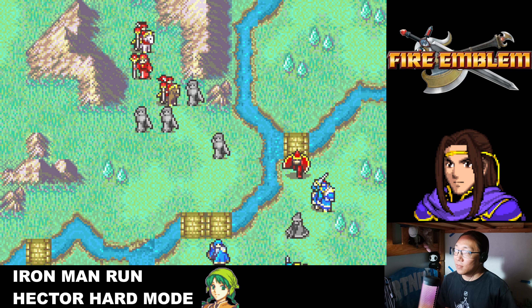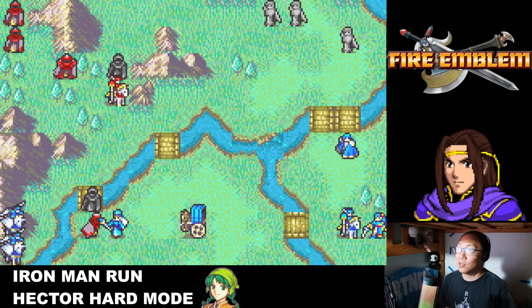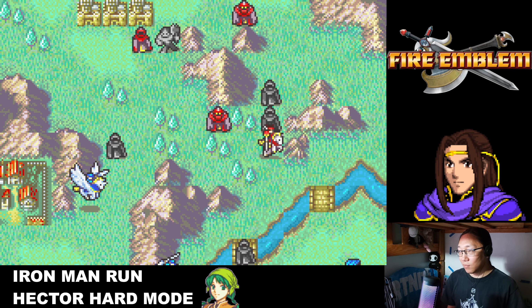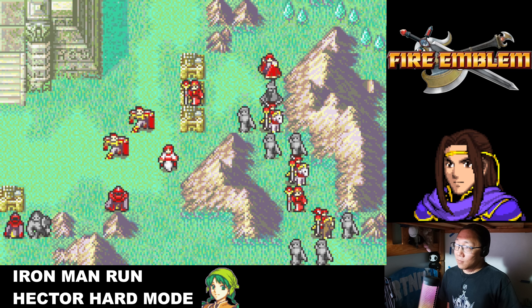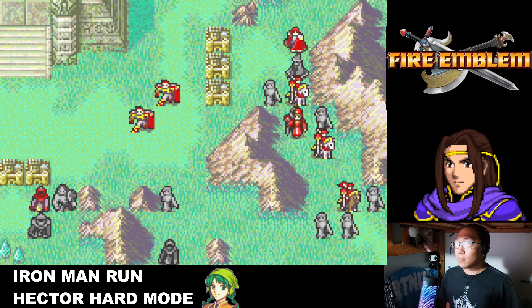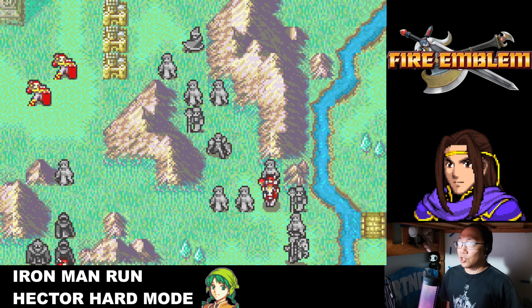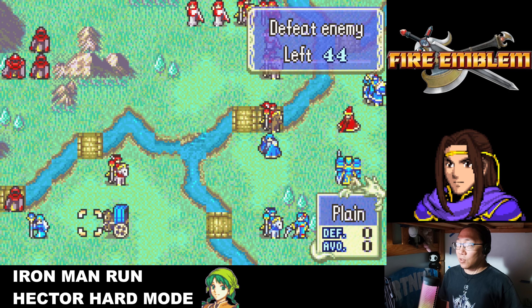I forgot about Oswin being in range of the mage — that was a mistake. All the siege tomes are moving in now, which is scary. We should be alright as long as we can tank enough hits. Good job Serra, killing the shamans. Not the best level but she got resistance, which is good — the more resistance we get right now the better. I need to make sure Lyn keeps dodging because she can't take both the Bolting and the Purge at the same time.